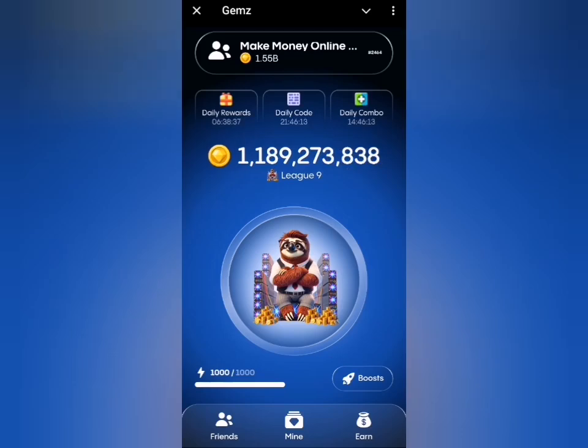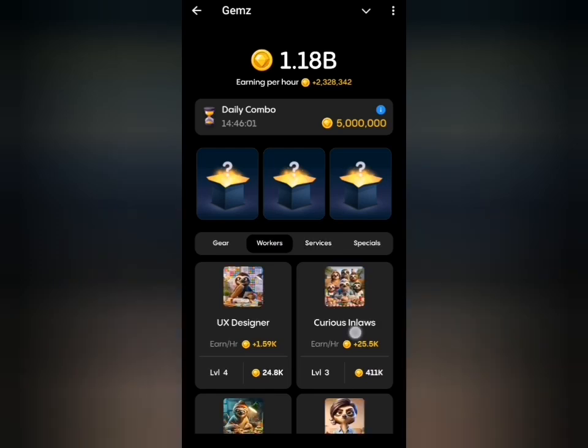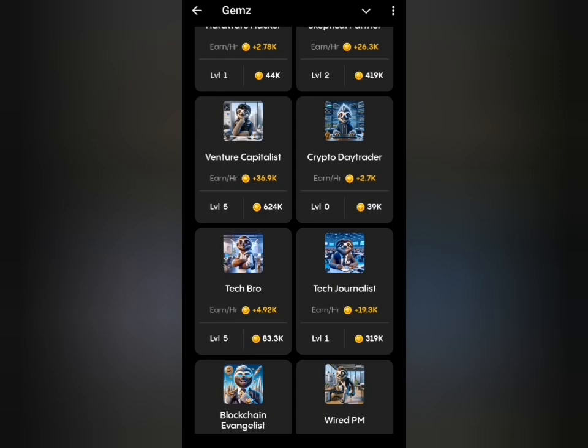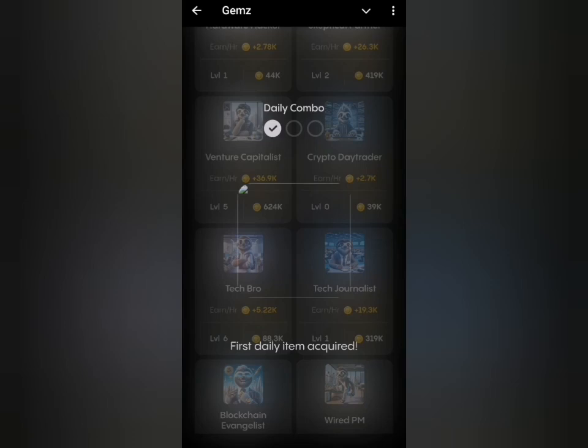Today's Gems airdrop daily combo — our cards for today are under the Mine tab. The first card is Tech Bro, which is under the Workers tab. I'll navigate to the Workers tab and look for Tech Bro. This costs 83.3k, which is reasonable, so I'll go for it. That's our first card.